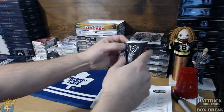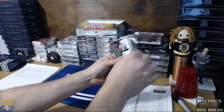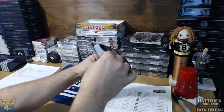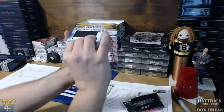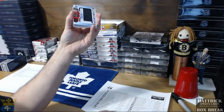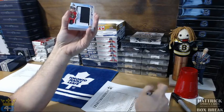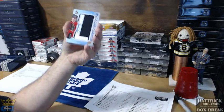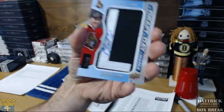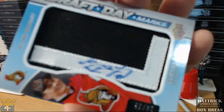Let's check on the chat — we're good to go. We got an Oilers hit on the back. Nice, it's a good start. Going to Ottawa — and Dun Chad, hit number one of the break. It's a Draft Day Marks autograph, out of 35, of Curtis Lazar. Sweet — good player.